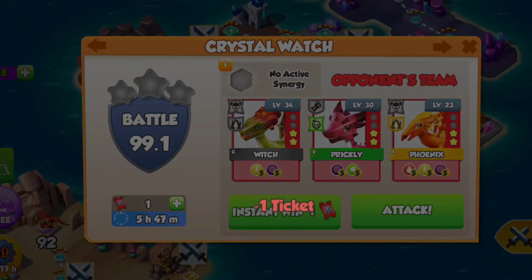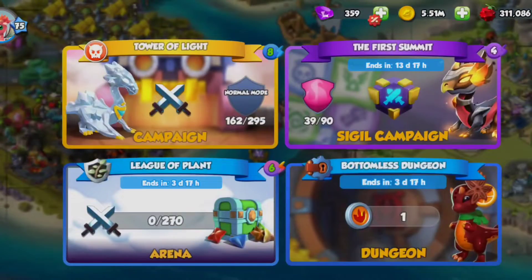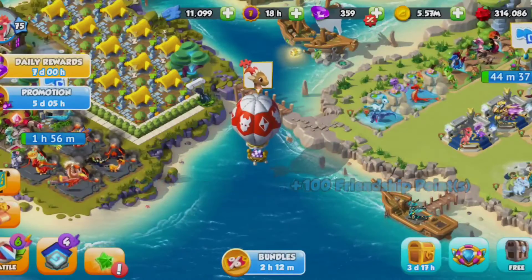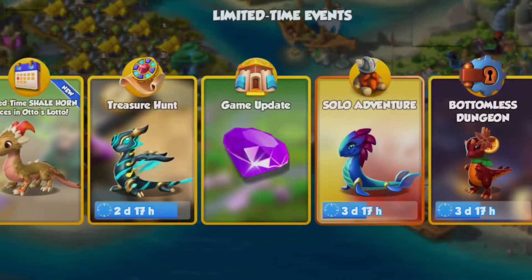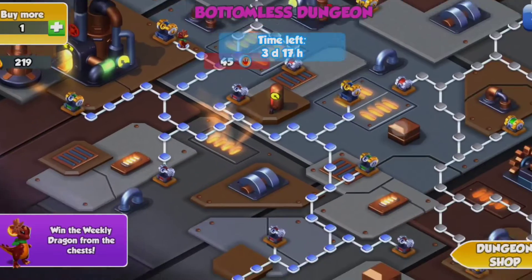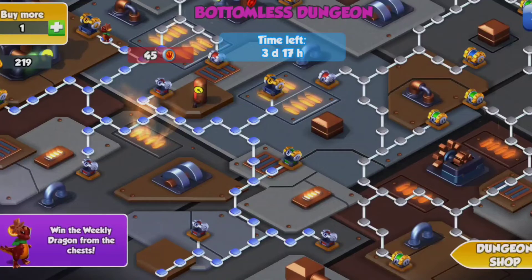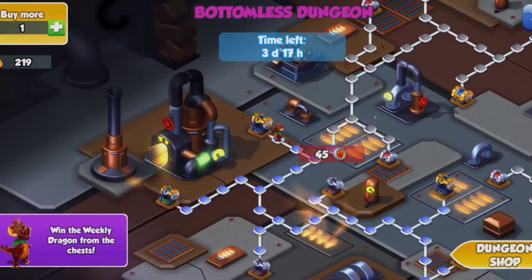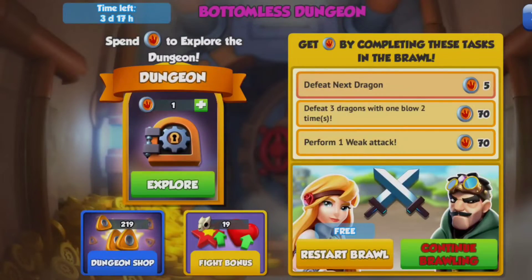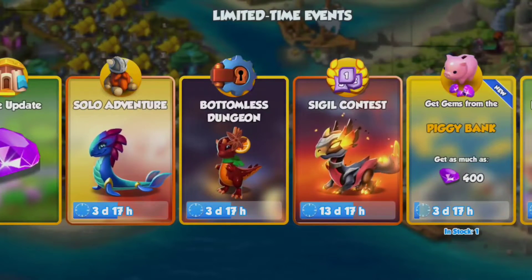Oh, a new instant win ticket! I'll just try and get my food and money. I've got like eight portal energy I need to use as well. I'll collect my gifts. Another thing I haven't done really is this dungeon — I think I've done it once this whole week, which is quite bad. I haven't felt interested in playing the game because the primal event just doesn't interest me. This cinnamon dragon would have been really cute as well — kind of Christmasy — and I'm a little bit sad I didn't really try.